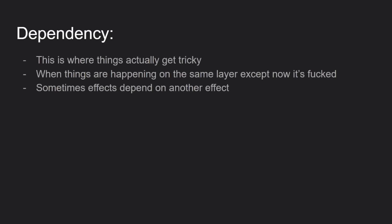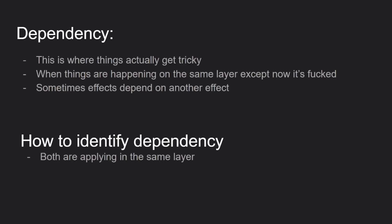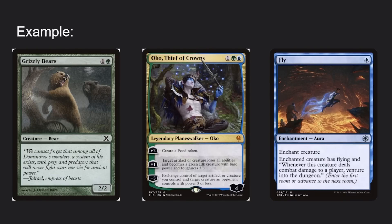Then we get into dependency. Sometimes an effect depends on another effect existing — this is known as dependency. You can identify a dependency by checking three things: it has to be applying on the same layer, one effect would change the result of the other, and neither of them is a CDA. CDAs are exempt from dependencies.